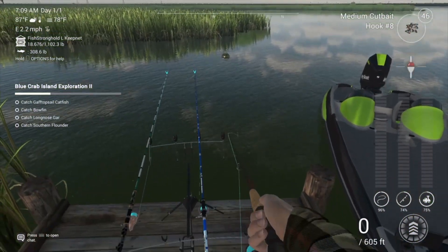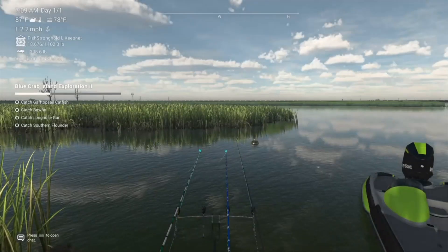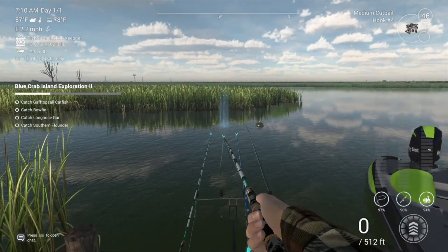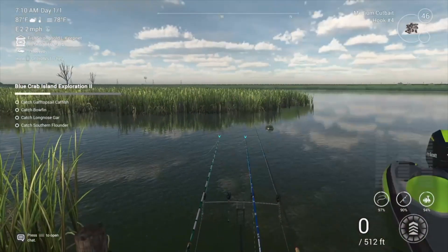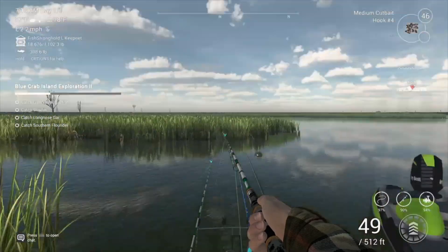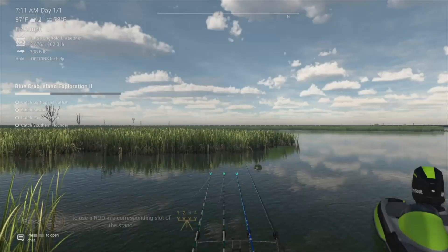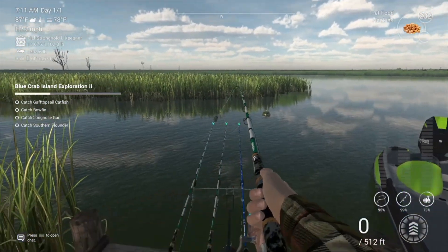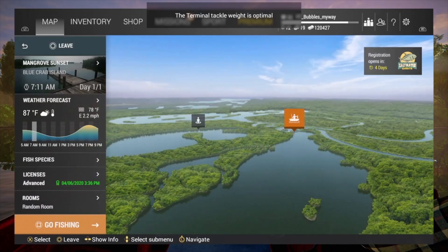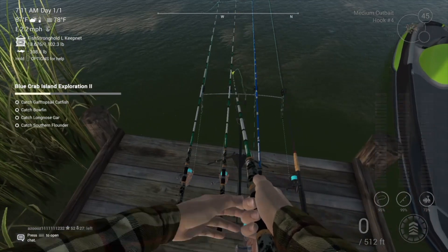We caught that on the heavy chaser, but I'm just giving the float rod a go whilst we're here. It was a hash four hook with medium cut bait — a very, very small hook. I wouldn't normally fish at Blue Crab Island for these small fish, but the reason we are is because we're doing the exploration — we've got to get it done. I was using pet food as well; maybe that could work. But the medium cut bait works really, really fast here.